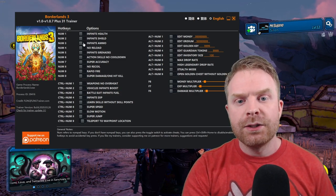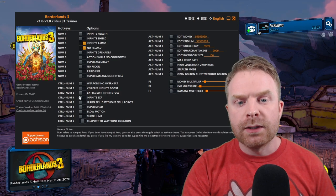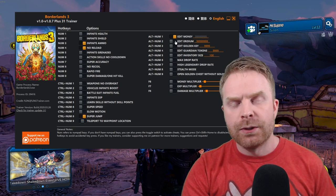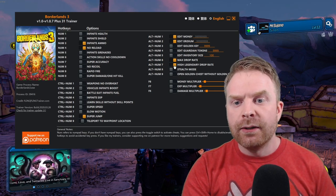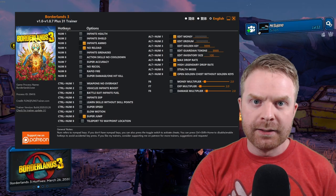For this, let's just do infinite ammo, maybe no reload on top of that, and super jump because that's fun. Maybe we'll edit our money — it's already edited to max, so we'll leave it. Edit iridium, max drop rate, high legendary drop rate, and also open the golden chest without golden keys.